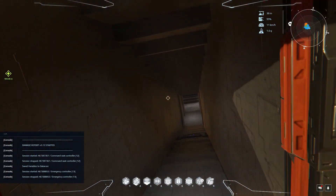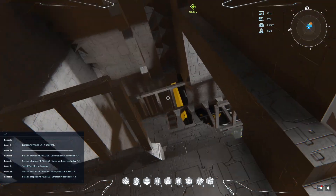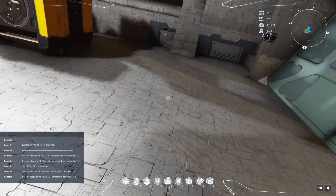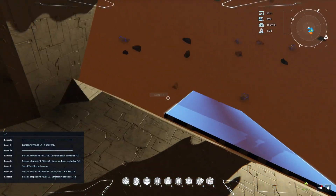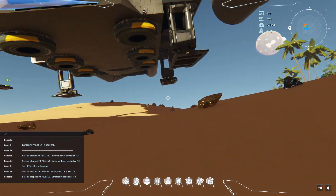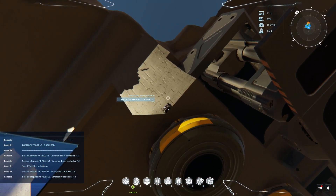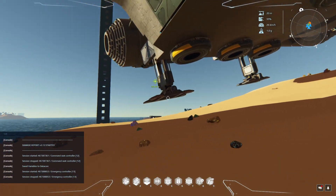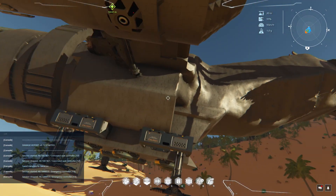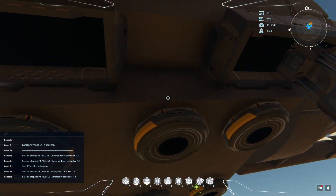Not that much else has changed in the ship — I worked mainly on the outside and I'm still not finished there. Let's head back to the cargo bay. We parked somewhere we can actually use the ramp. The game mechanics are not 100% yet so the ship is not really on the ground, but close enough. I think it looks already quite close to the actual Serenity from the movie or TV series.